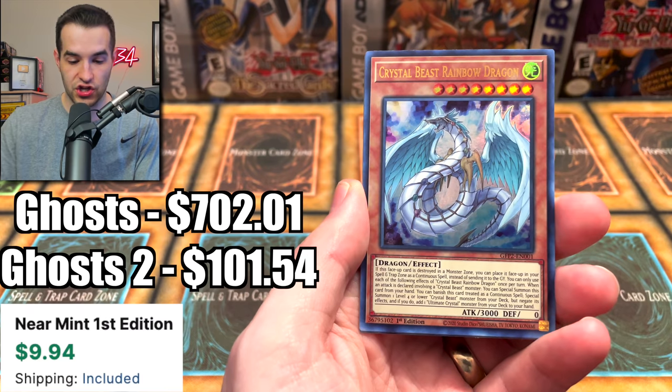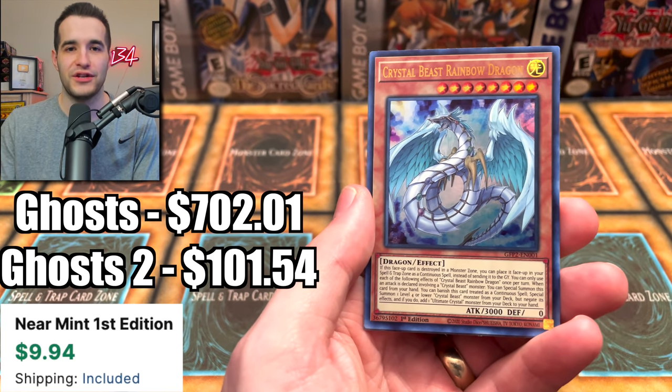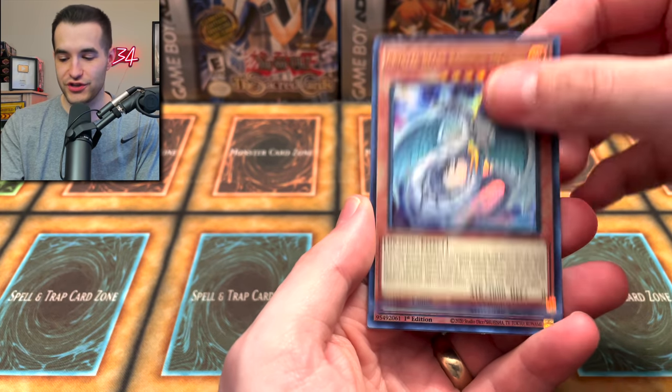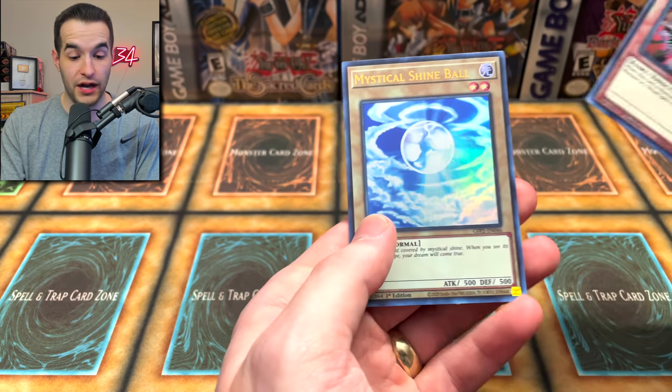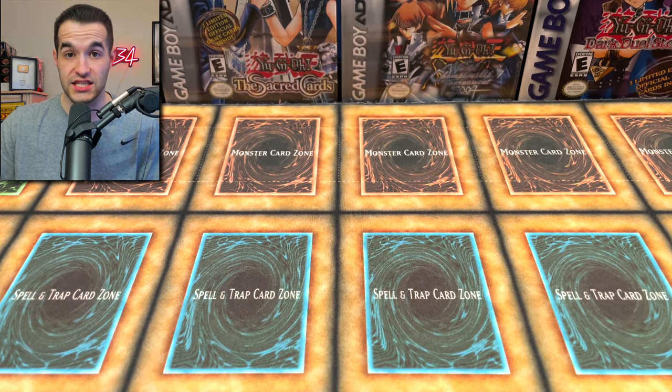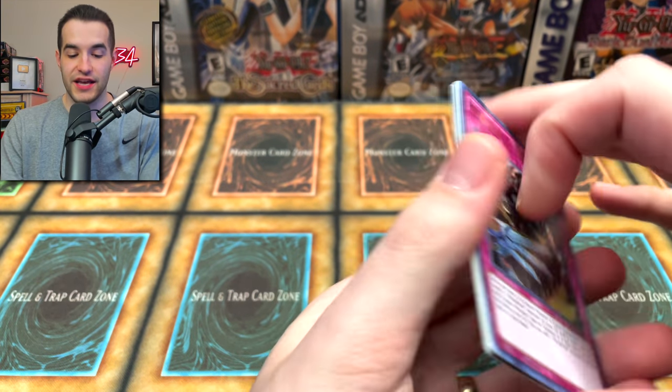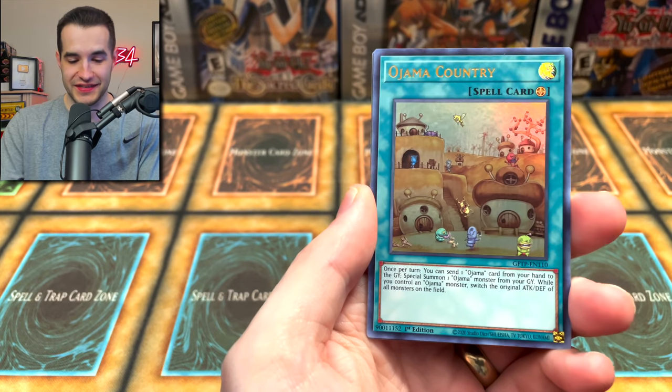Mathematech Edition, the Ashuna, the Crystal Beast Rainbow Dragon — I didn't even mention this in the first video; I completely went over it. When I was editing I was like, wow, that's actually a good card. We got a Manju as well and Mystical Shine Ball. All we need now is to pull a Ghost Rare out of Ghost from the Past 2 — could we pull the Dark Magician Girl and the Dark Magician in the same video?